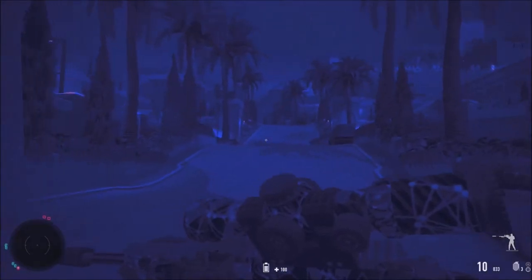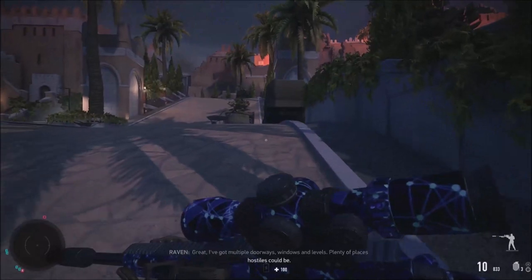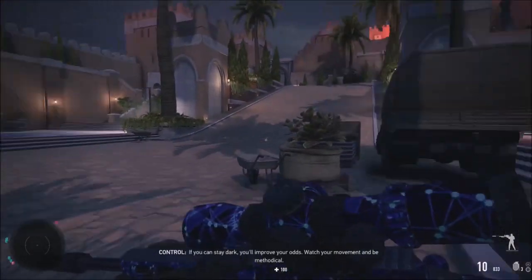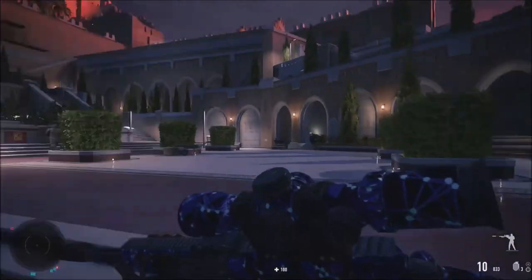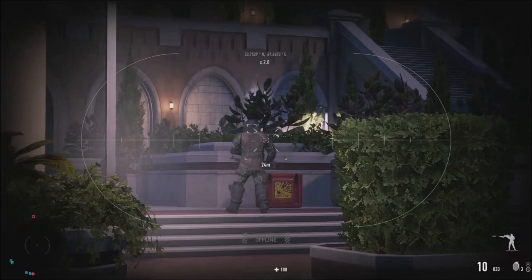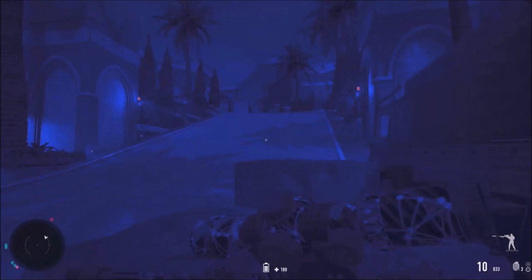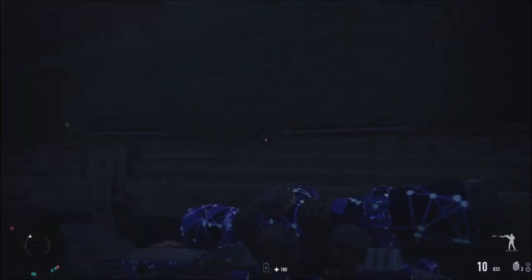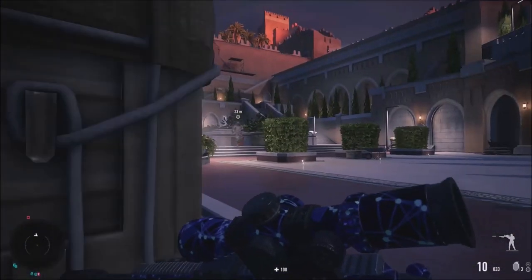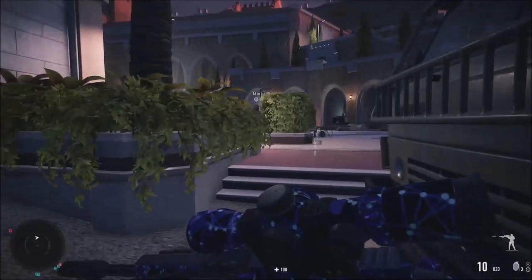Now that we're past the turrets, there are people all across the board but it's manageable. This is a nice, clean place. There's a juggernaut nearby which is going to be a problem. I need to figure out where the prisoners are — they've got to be somewhere around here but I don't know exactly where.